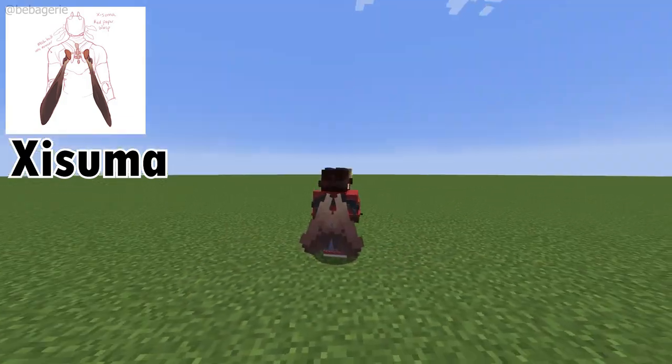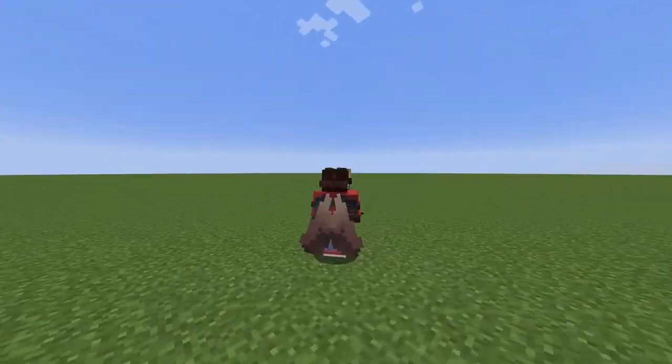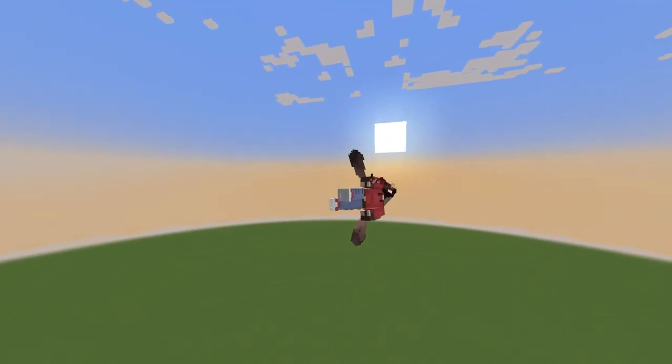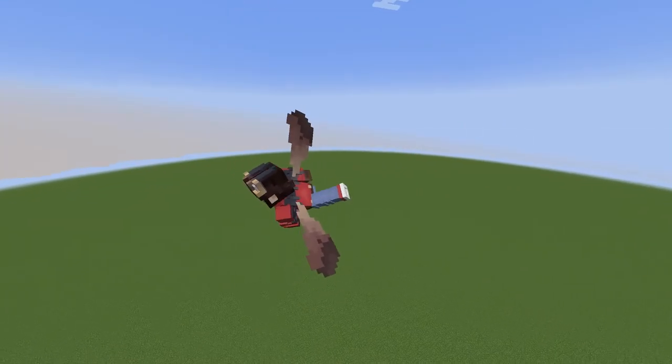Azuma's Elytra is a red paper wasp. I basically quite like this Elytra. It was a little bit more difficult and challenging because at too much of an angle it looks weird, but at not enough angle they overlap. I quite like this one and I'm quite happy with how it turned out.